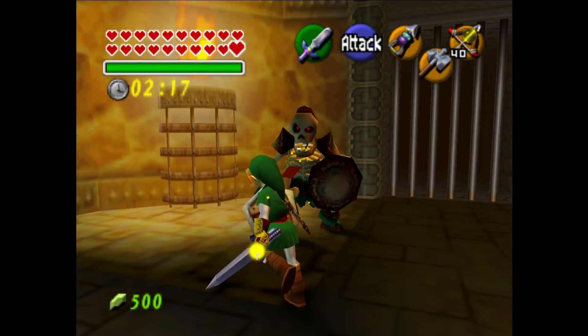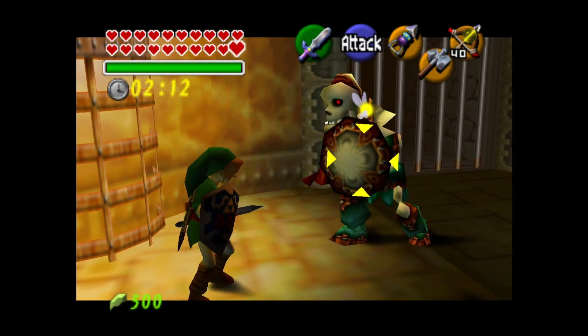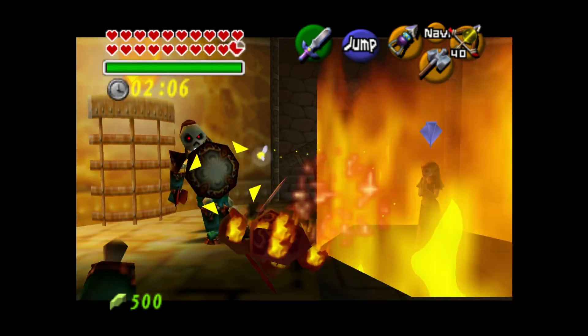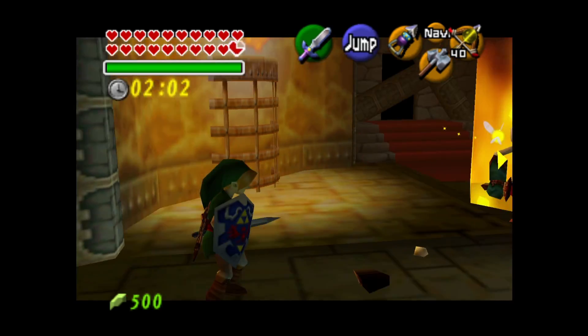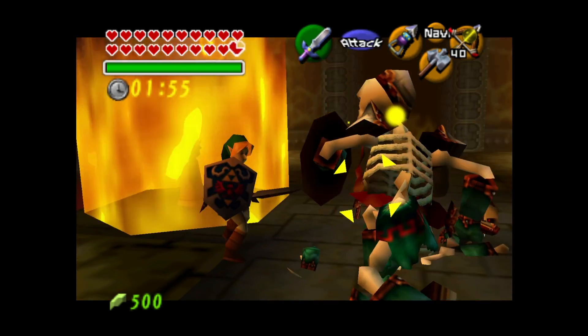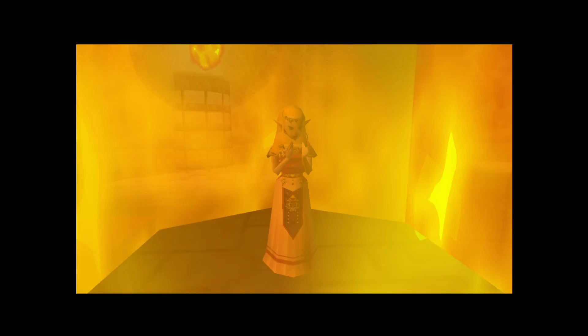Okay we have to get Zelda out of here — good thing I know how to fight these guys. You might be asking why I'm not using the Big Goron Sword, and we will be answering that very soon. We navigate through the escape corridor, dealing with enemies. Okay, we're good.